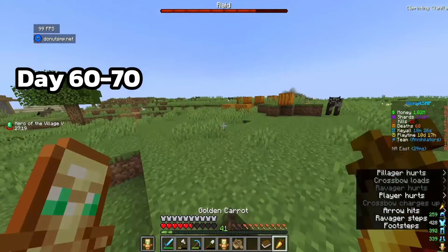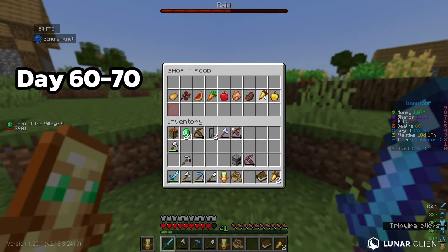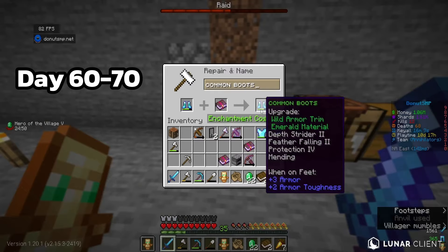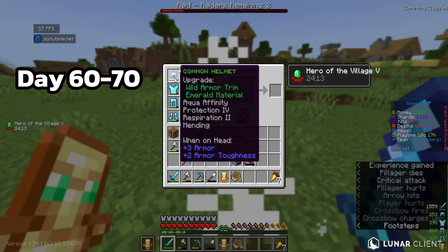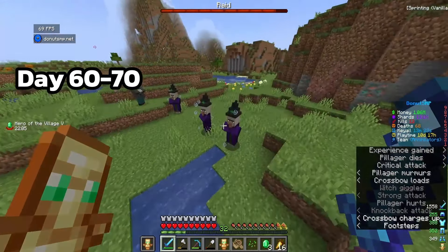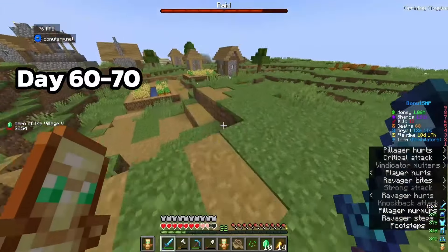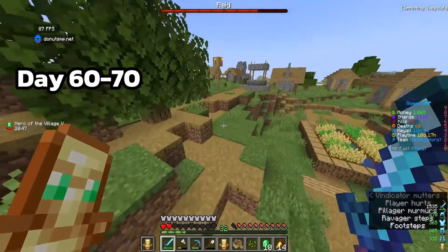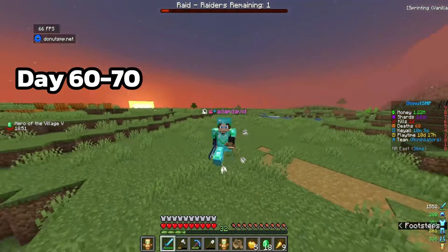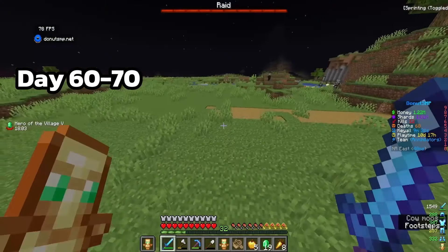My durability is getting low so I'm buying some mending books. There we go - we're getting durability back. Third raid done. So many witches. Fifth raid now - they're gonna pop my totem! We killed the ravager. On Donut SMP vexes don't spawn, which makes it less annoying. I think this is the fifth or sixth raid - I actually forgot. Another wave, another ravager.